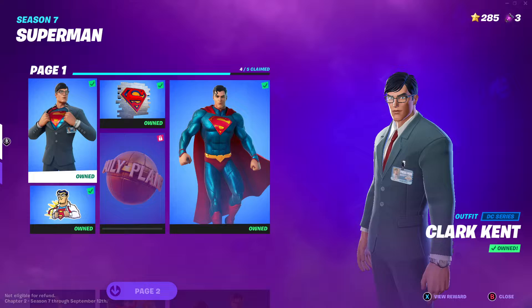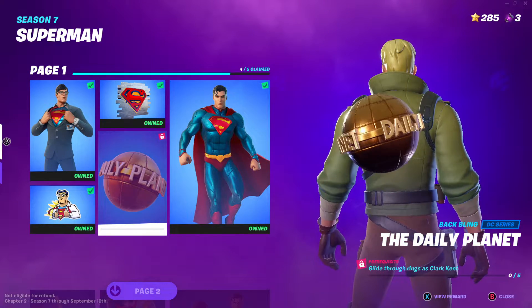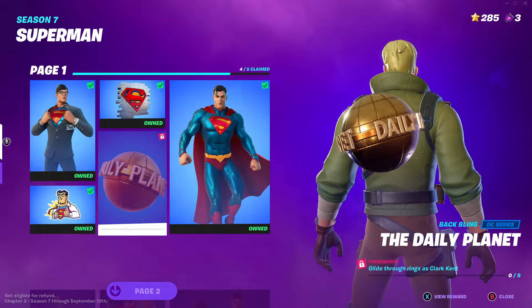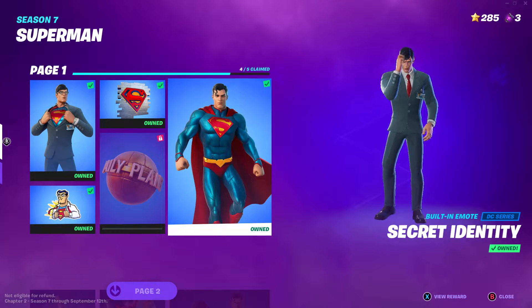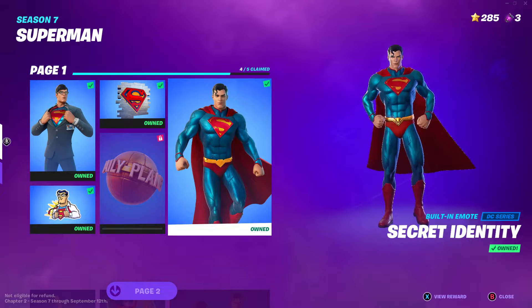There's Clark Kent, there's the Call to Action Emoticon, the Superman Shield Spray, the Daily Planet Backbling, and the Secret Identity Emote. And with that, you also unlock the Superman style.